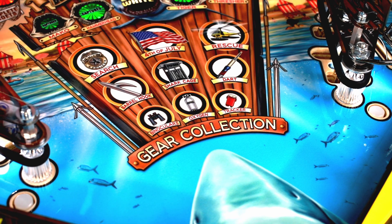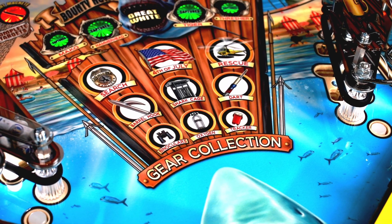In the game, there are six different types of gear with the corresponding inserts featured in the middle of the play field. There are a few different ways you can qualify the gear.